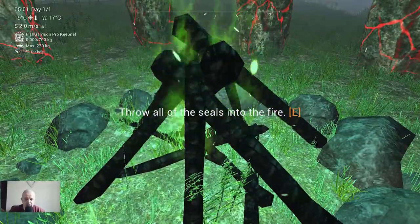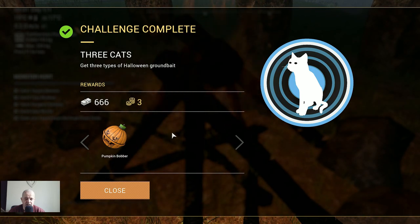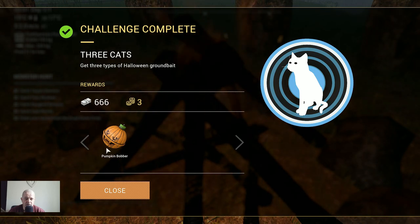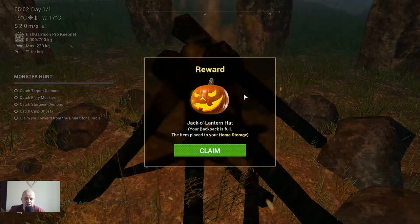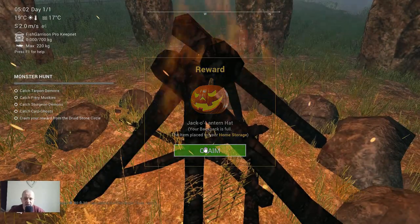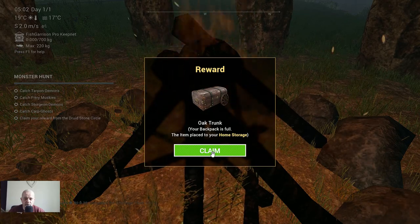Here we go — challenge complete! Three cats: get the three types of Halloween ground bait. I already got that, so very nice. It gives us three bait coins, a pumpkin bobber, and 666 bucks. Let's close this and claim it all. Oak trunk — backpack is full, going to home storage. Not a problem, we got a lot of rewards!